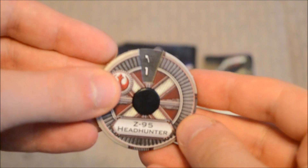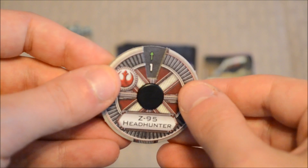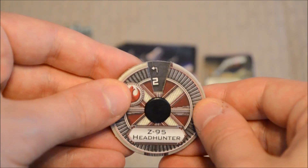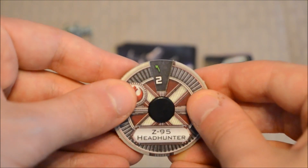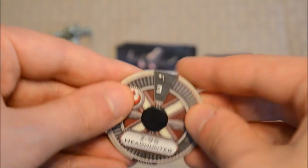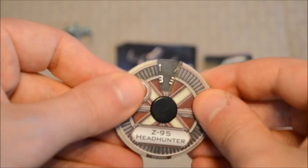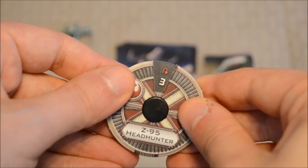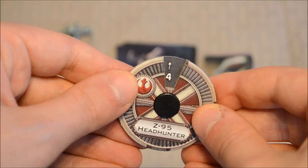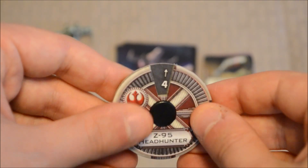As far as the maneuvers go, it can make a slight left or slight right at speed one — white maneuver — or go straight at one, which is green. At speed two, hard left or hard right are white, and slight left, slight right, or straight are green maneuvers. At speed three, all maneuvers are white: hard left, slight left, straight, slight right, hard right. It can also make a K-turn at three, which is red. Finally, it can go four straight, a white maneuver. There's no K-turn at four or five.